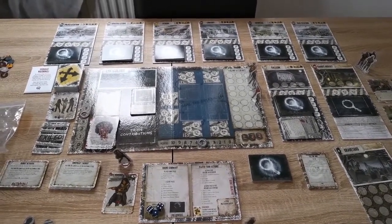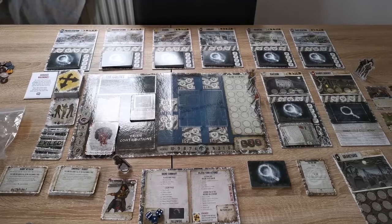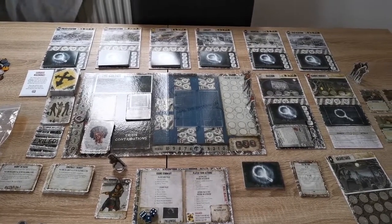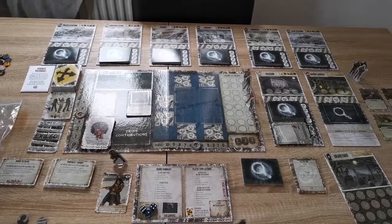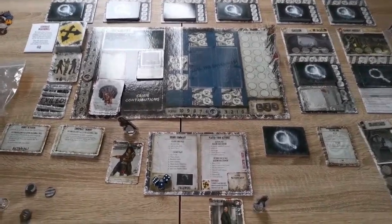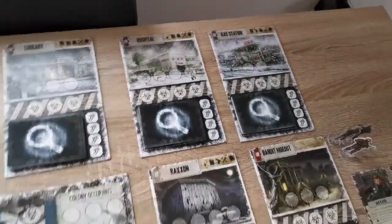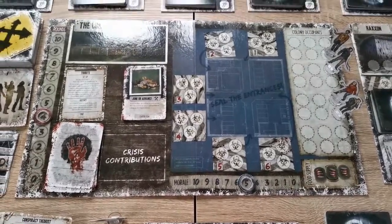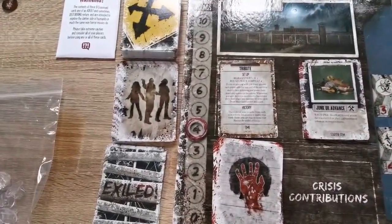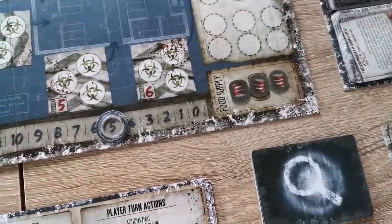Welcome to Dead of Winter. We're playing the expansion called The Long Night. This video will go through the base rules of the game, with a separate video for The Long Night expansion. It looks like there are a lot of gameplay mechanics, but the actual gameplay is fairly simple. The idea is to manage resources in the colony, search individual areas for items such as food, deal with crises, and complete your objective before the rounds or morale reach zero.